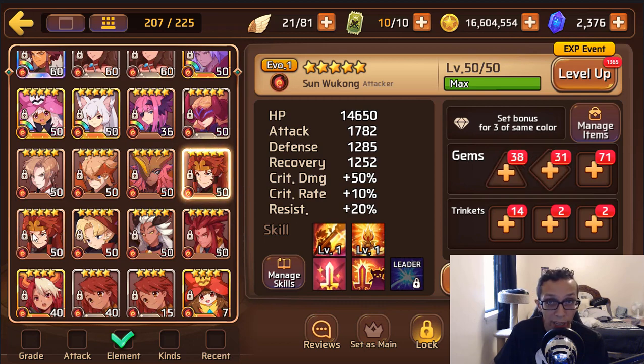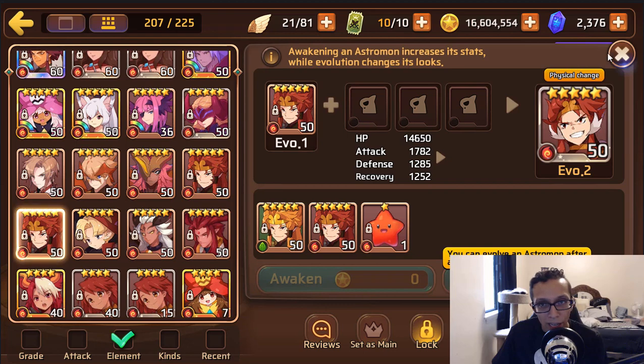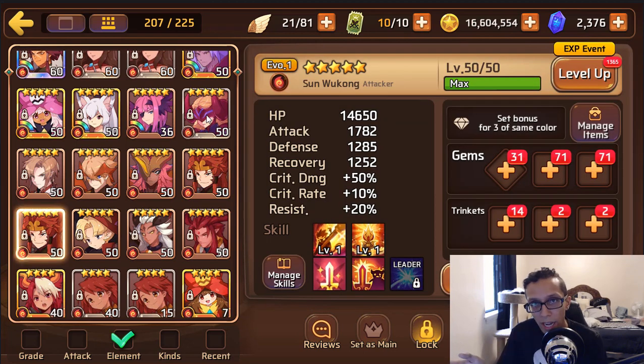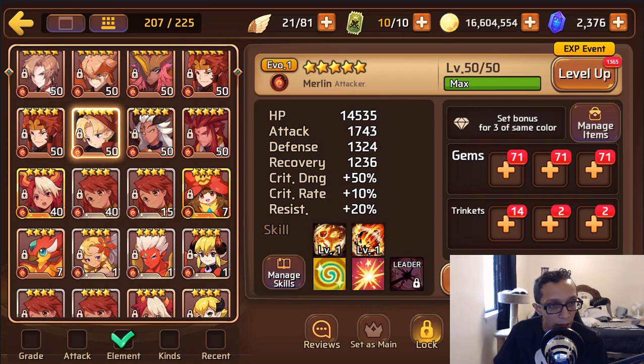You can build the Wukongs with HP, attack, attack on a leech set, or full glass if you have the mons to back them up. Get them to evo 2, try and aim for evo 3 on one, but do not feed one of the fire ones into the other — it's not worth it. Just keep them both at evo 2 and they'll serve you quite well. Then we have fire Merlin, triple square master race — I might keep him just for that.